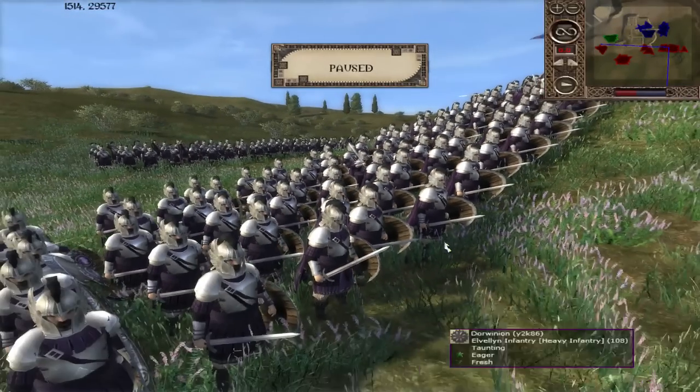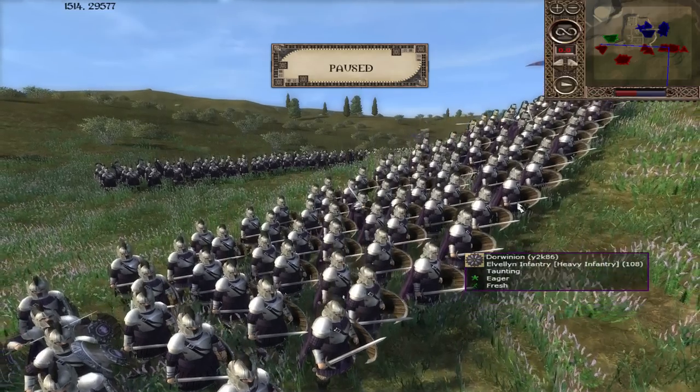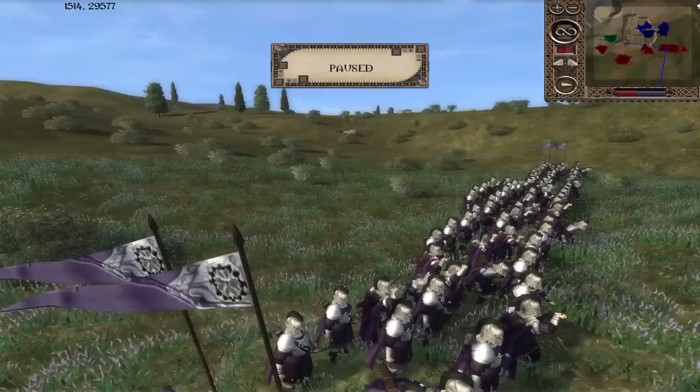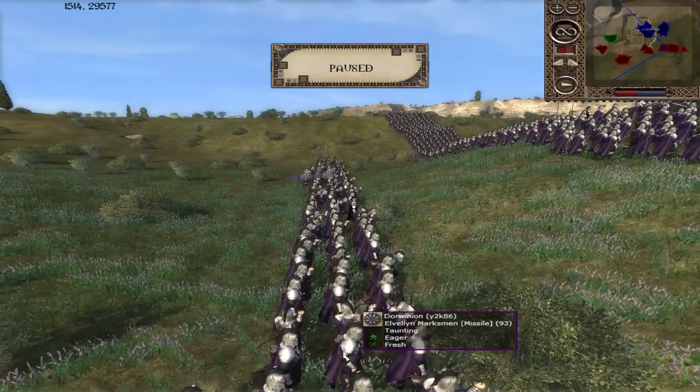Moving on to their closest allies: Y2K86 playing as Dorwinian. I'm not sure you could necessarily count Dorwinian as a western kingdom — they're further east even than some of the borders of Mordor, so they're really an eastern kingdom, though very different from many others in those lands. Alvellyn infantry, very much in a western style, given that their main selling points are how resilient they are, and they also have increased stamina, which keeps them going a little bit longer. The Alvellyn Marksmen behind them are even greater in terms of utility for long-range skirmishing — setting up with solid archers and bombarding from afar is exactly the sort of thing that Dorwinian can do, especially given how this map is laid out.